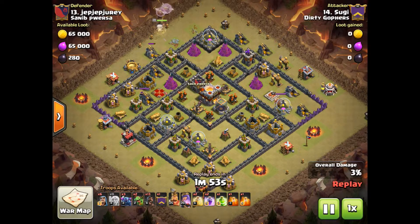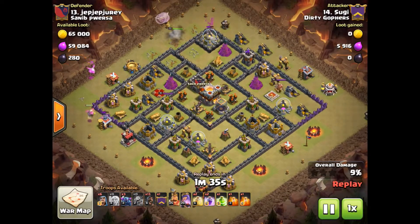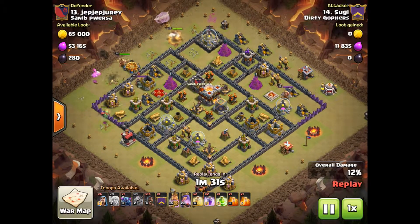Queen walk first - the queen is going to try and take out some trash buildings. We're going to help trim that a little bit with a couple of baby dragons. Then hopefully we'll start using the PEKKAs - that's going to be our main push in this attack to the middle, with the PEKKAs going towards the core with jumps to get the PEKKAs in.